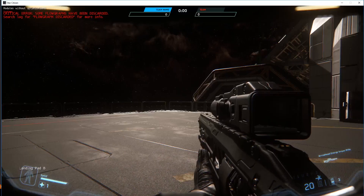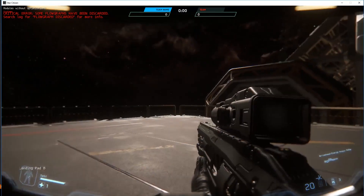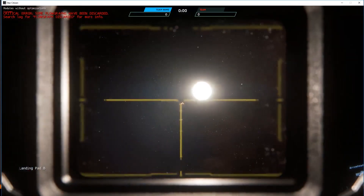Some of that work bleeds into programming, where they're adding a new feature that removes the view of the weapon when aiming down sights, clearing up your line of sight and making shooting easier. They also worked on technology to add skins to weapons, built on the player customization system.